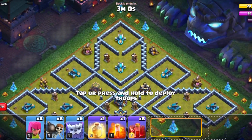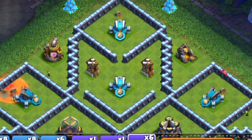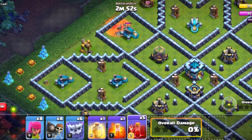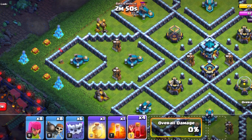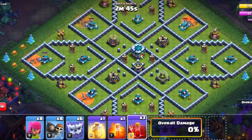Here's what I found: you will be starting off with your skeleton spells. You're going to be dropping one on the top, on top of the scatter shots where the tombstones are. You will then deploy one on the far left scatter, and you will also use one on the bottom left middle scatter shot.